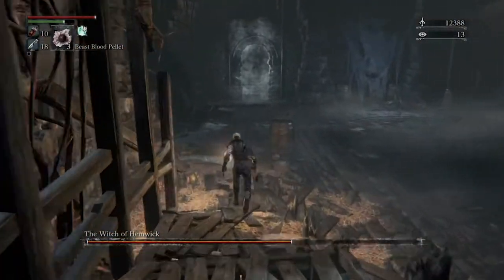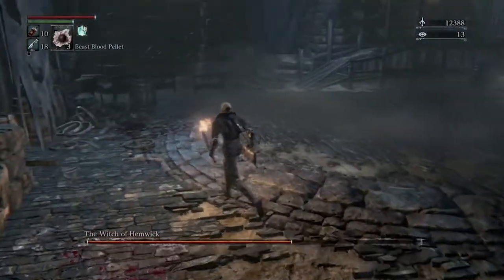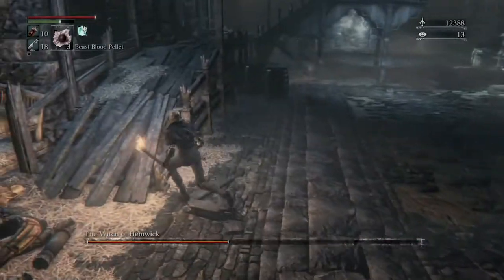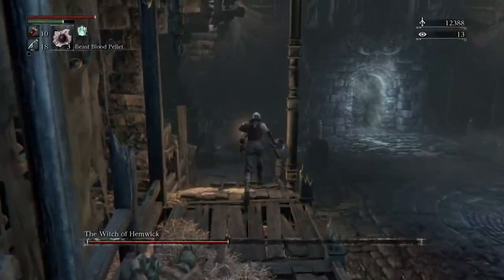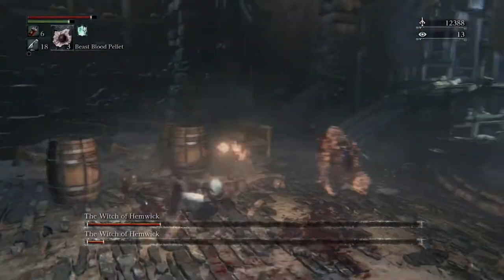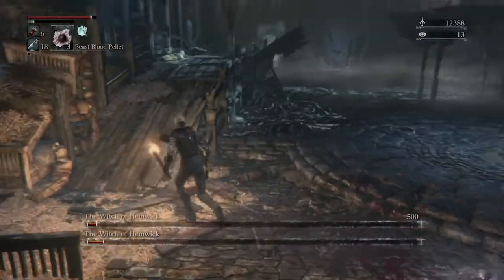They will vanish after a few hits and then reappear somewhere else. Go find them, run around the arena dodging the little summons, and attack the witches again. Eventually one witch will lose health completely, then two witches appear — same strategy. Don't fight the summons because they'll just reappear; focus on the witches only.